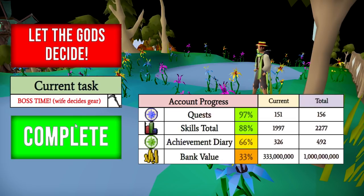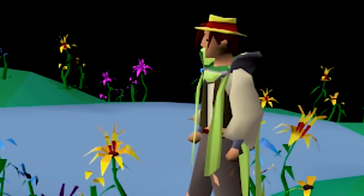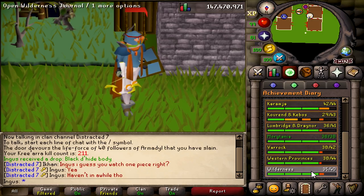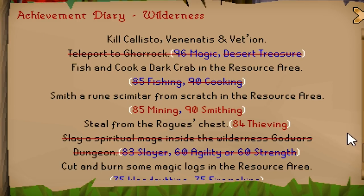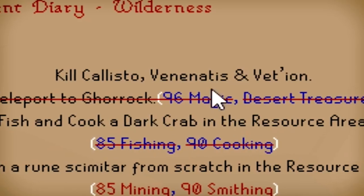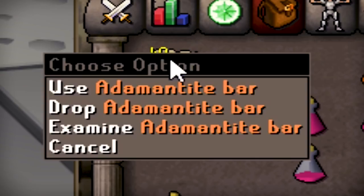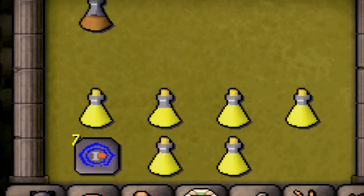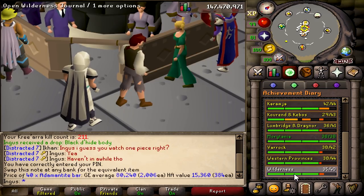We have successfully completed our task. Let's go ahead and get the next one. Wilderness — we got five available. We lucked out, we got one we can do right here: cut and burn some magic logs in the resource area. We have completed the hard diary of the wilderness, so we only have to pay 3,750 GP to get into the wilderness resource area. I've never been there but I've seen a lot of PK videos about it.